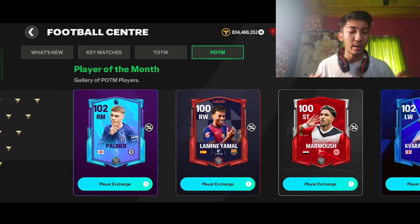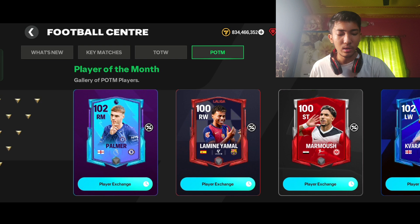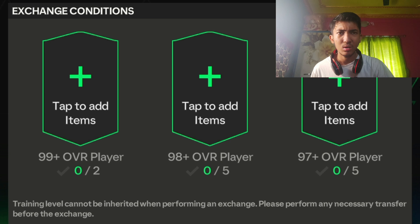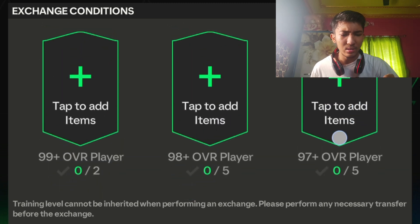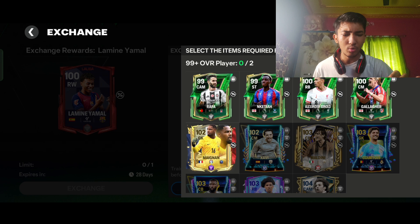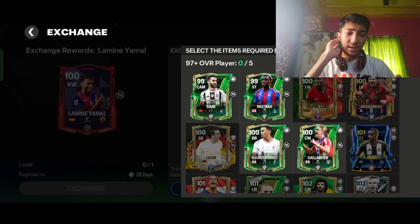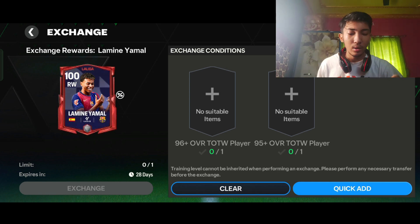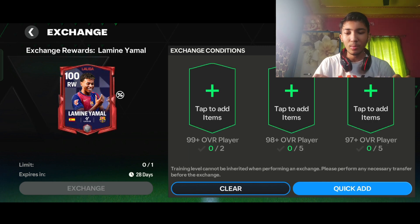Now the main section I'm excited for — the Player of the Month exchange. My target is Lamine Yamal or the Cover Skill card. Let's look at Yamal's player exchange requirements. What the hell — we need 98-rated players into 5, 97-rated into 5, and then a 96 Team of the Week player which isn't available in the market. That means I'd have needed to play previous TOTW events, which I haven't. Then 95 TOTW on top of that — the requirements are almost impossible.